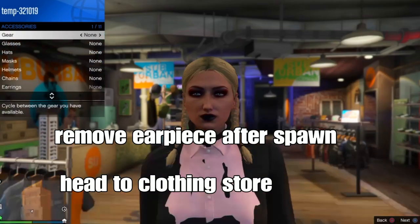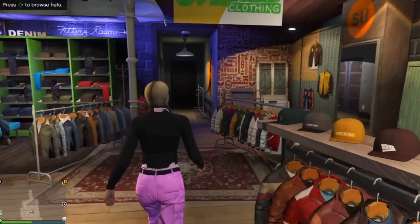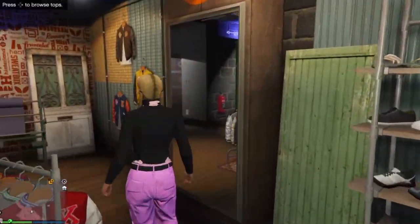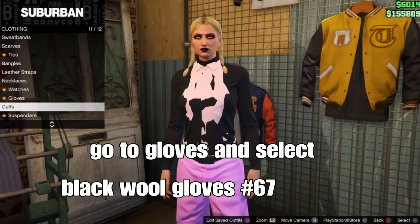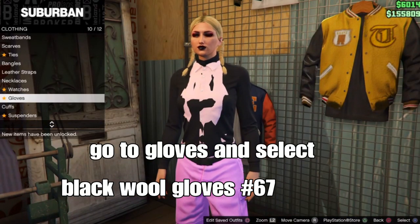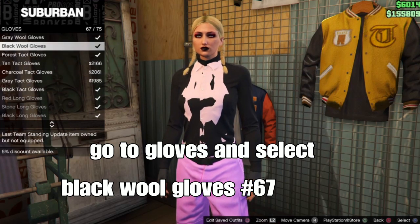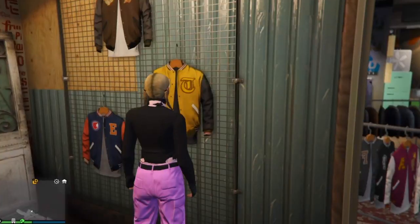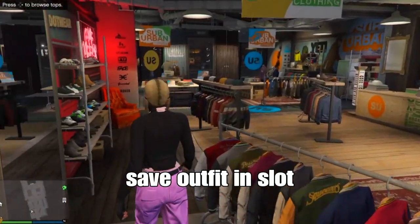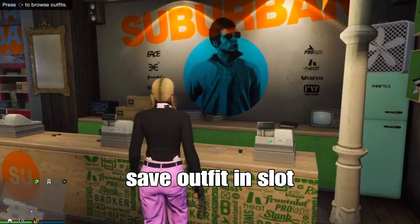When you spawn in the lobby, remove your earpiece or any items off your face after you spawn in. Head to the clothing store. We're going to add some gloves — go down to gloves under accessories. You want to select the black wool gloves, which should be number 67.